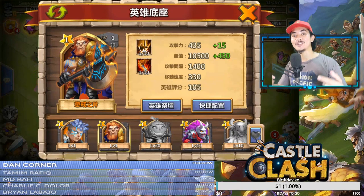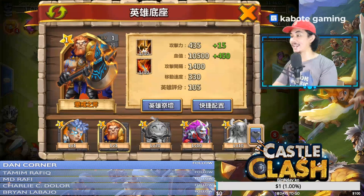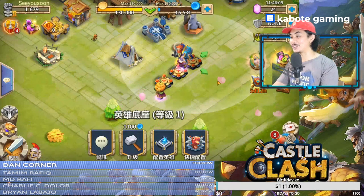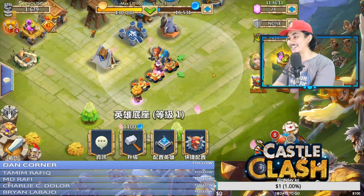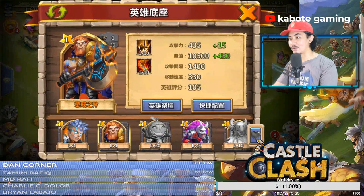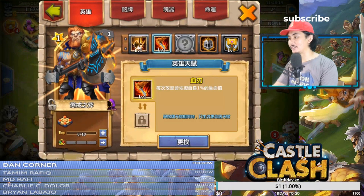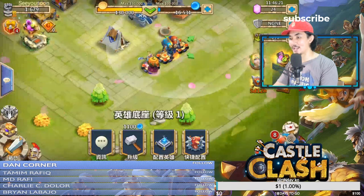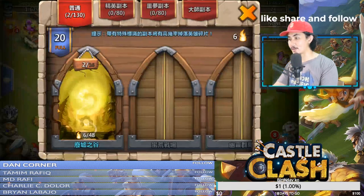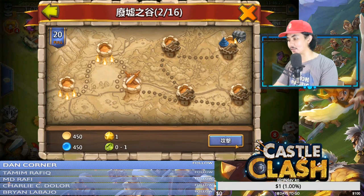Yo, what's up guys, welcome back to our channel! In this video I'm gonna be doing a gameplay about this new hero that I got. We have Lion King right here, and currently he's at level 1 skill 1 — everything is level 1 at the moment. Let's see, I wanna put him first on this dungeon.